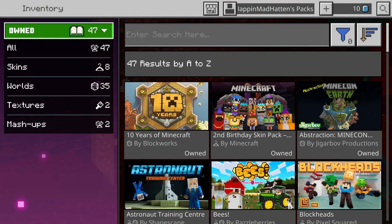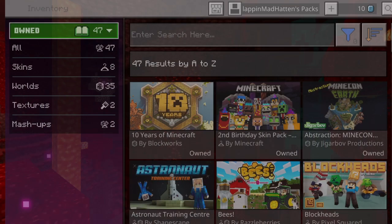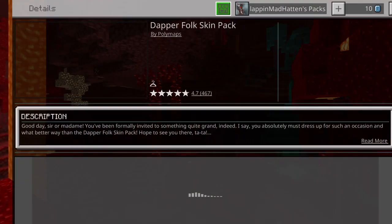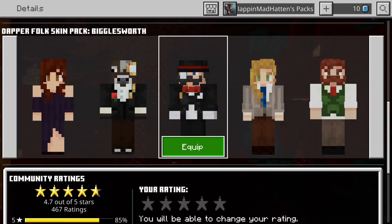So you have to close the application. There's a way to fix that. Literally just go up here — it will say your username and it will say packs. Just go on that, just go into your skins. Pick another skin from one of the skin packs if it's compatible and it actually works. Try a few different skin packs.